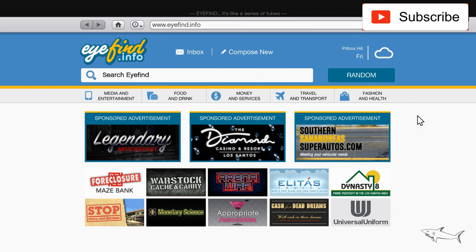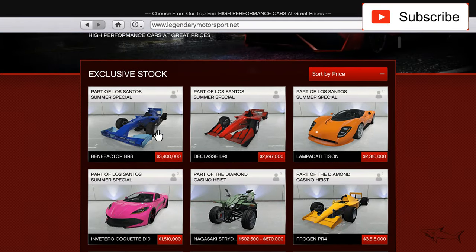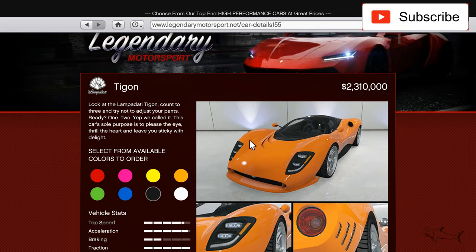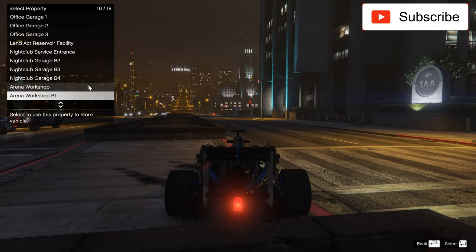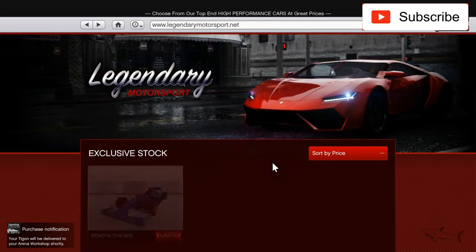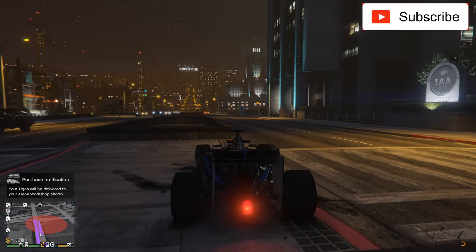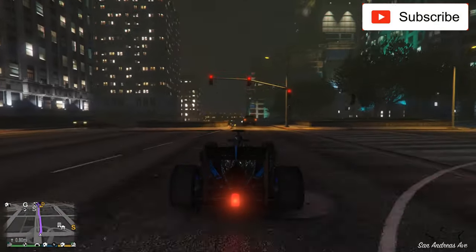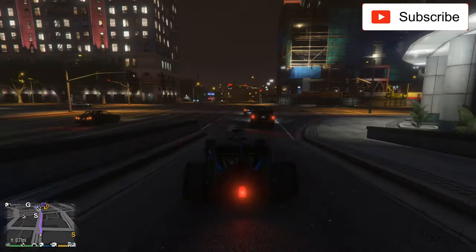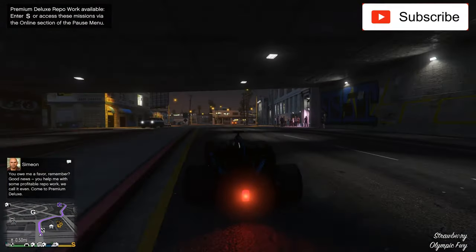Hello everyone! Let's continue with the series of new cars added in the summer DLC update. I just released a video with the Benefactor. I'll skip the D class and buy that after. Now I'll buy the Lampadati Tigon because I really like this car. I want to buy it first. Let's buy it in orange and order it to my arena workshop.